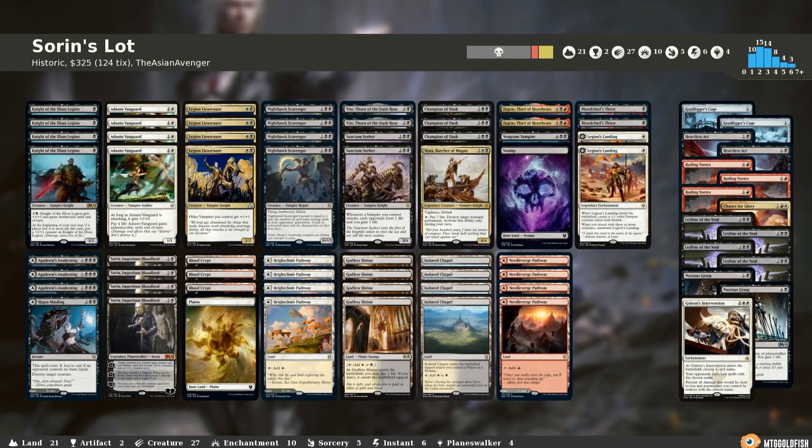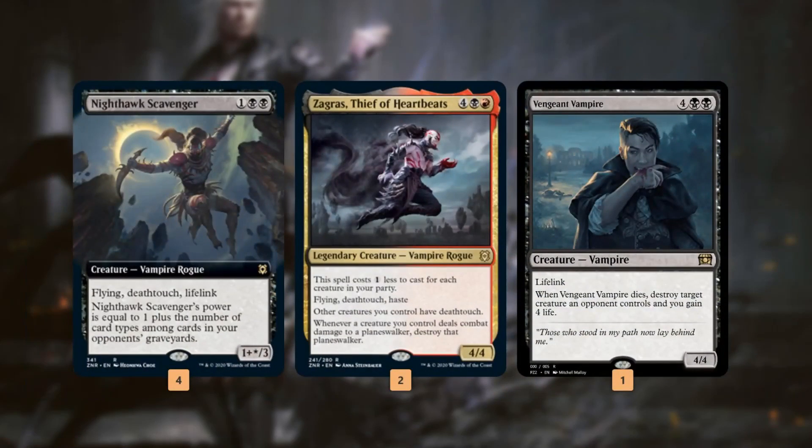We're trying something a little different this time. The red may not be worth the splash, but I am splashing a bit of red just so I can play Zagris. I've got a sideboard here for the deck in case you want to try a Best of 3 version. Zendikar brought us a decent amount of new cards between Agadine's Awakening and Hagrimawling. The key things I want to try out are Nighthawk Scavenger, which is a 3-mana Flying Deathtouch Lifelink, and Zagris, Thief of Heartbeats itself.